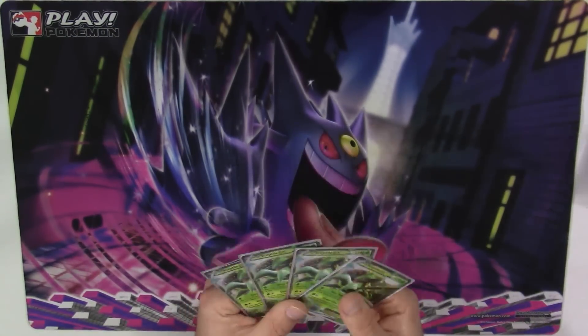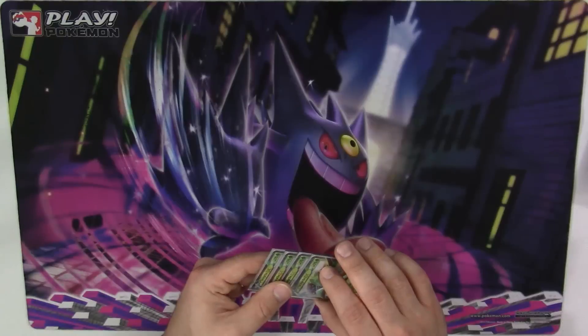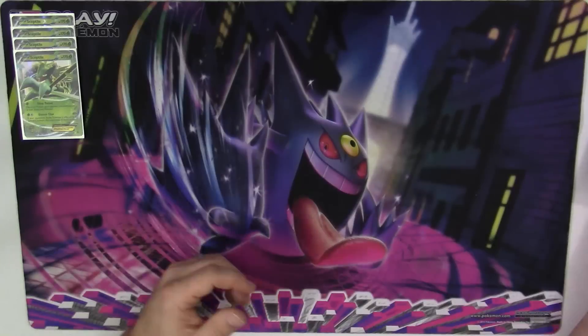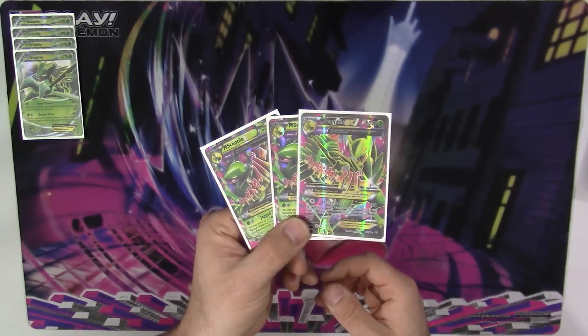You're going to be playing four of these — four Sceptile EX. The deck is very heavily based around this particular Pokemon, so you need to have four of them. Some Megas you only play a 3-3 line, but in Mega Sceptile you want to play a 4-3 line.